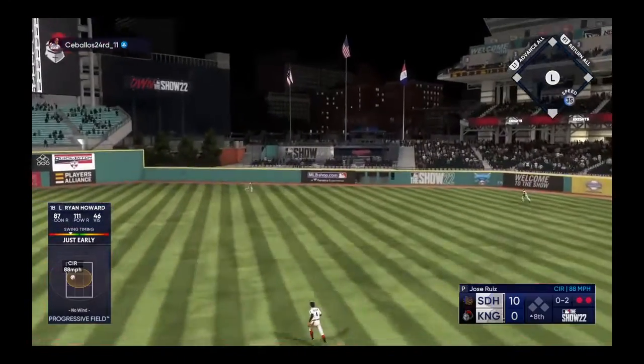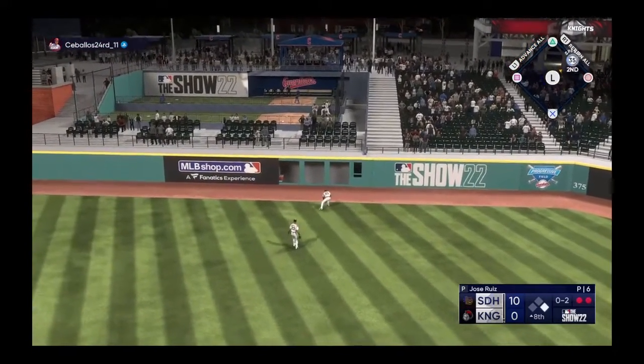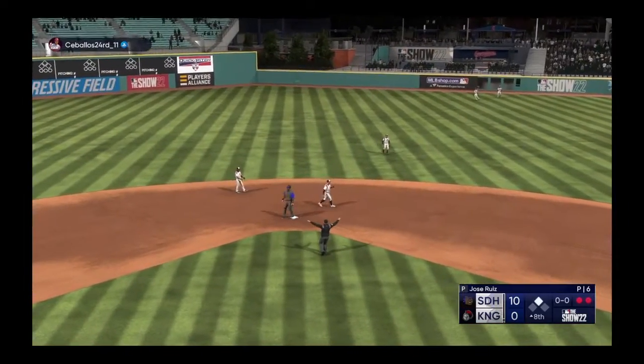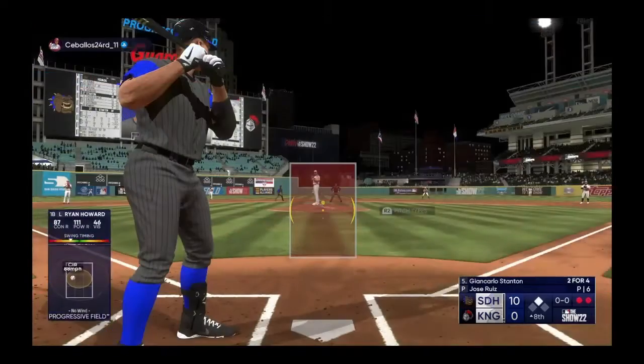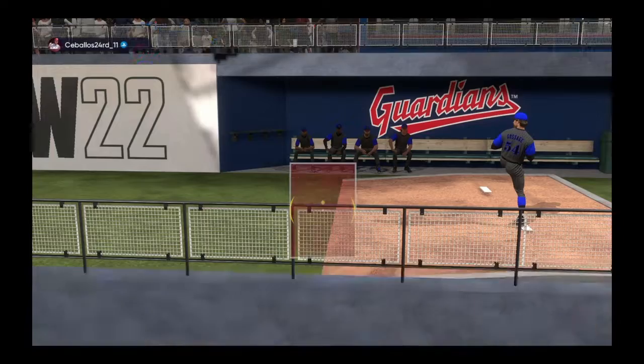That's ripped and this one could be extra bases — around first, digging for two. John Carlos Stanton to the plate now — the right fielder John Carlos.